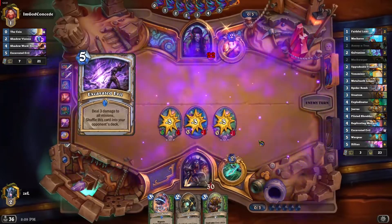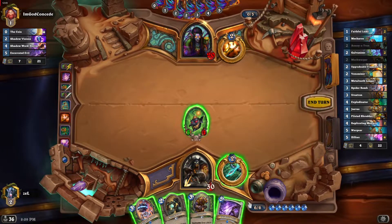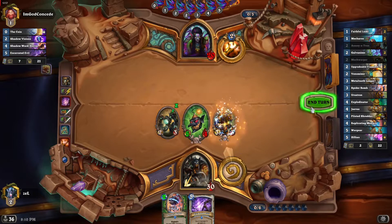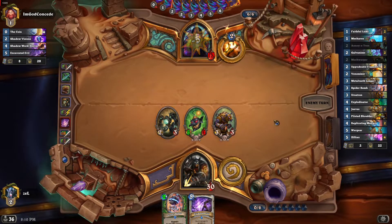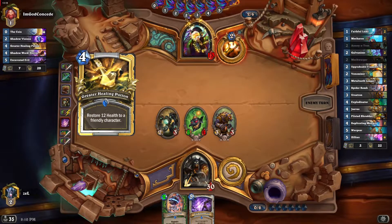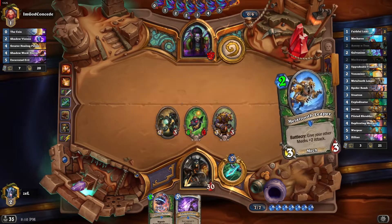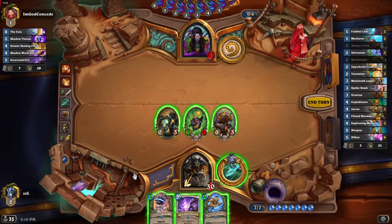Excavated Evil — and I just drew it. Well, that's unlucky. I think I can play Mech Warper with Ursatron and the Hero Power. He has 13 health. This card really messed up our draw — that's quite unfortunate. We have one Spider Bomb; if he plays a huge minion, we can maybe get rid of it with the Spider Bomb. Just a Greater Healing Potion there. Metal Tooth Leaper — now that's a strong card.